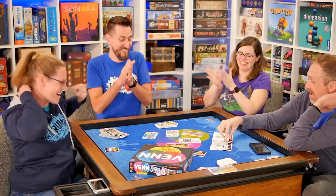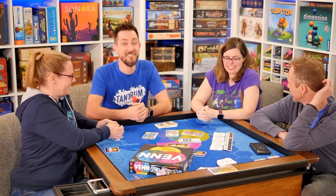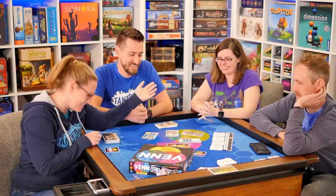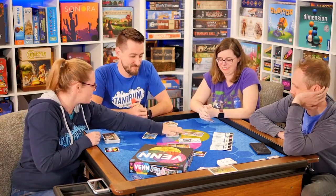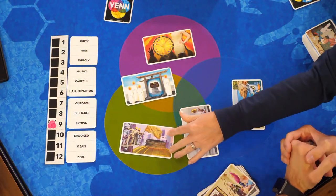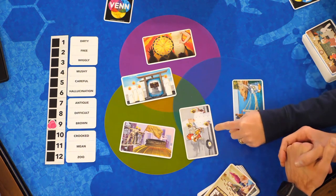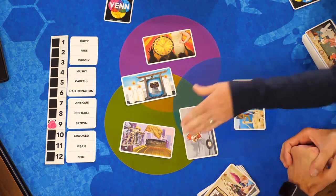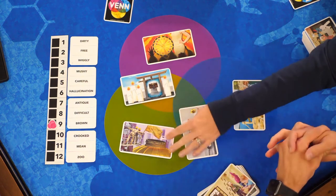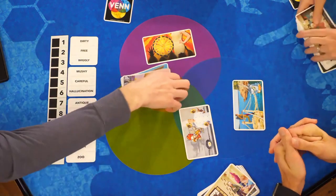All three are correct — free, difficult, careful! Sarah explains her thinking: free spin on the wheel, difficult juggling, and you have to be careful to reach the treasure. The team celebrates another perfect round.